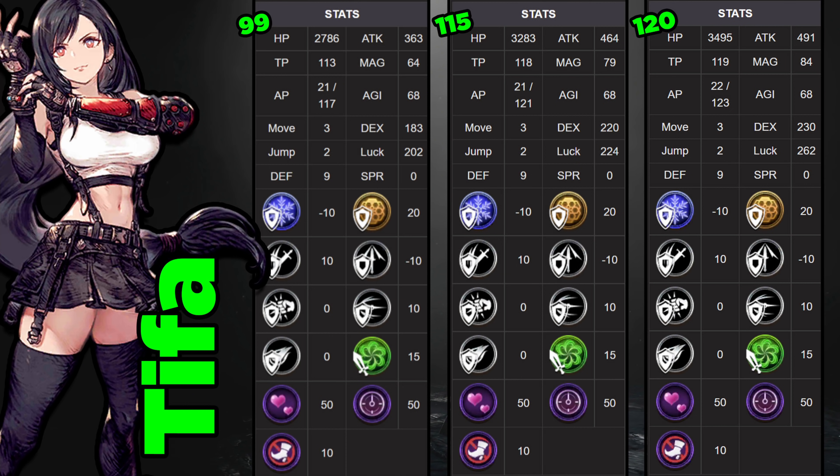Moving to level 115, her HP takes a nice jump up to 3283 and her attack jumps by over 100 to 464 — a really big leap. Her agility stays at 68 but she picks up more dexterity and luck. At 120, HP takes about another 200-point jump to 3495, attack goes up by almost another 30 to 491, agility stays flat, and she gains another 10 dexterity and almost 40 luck.